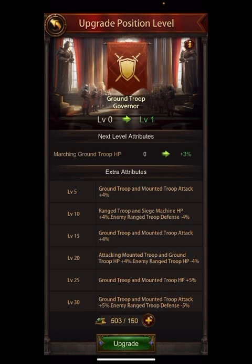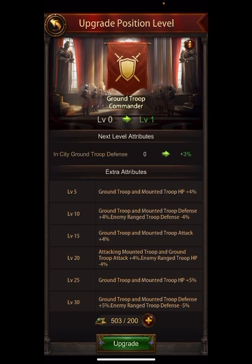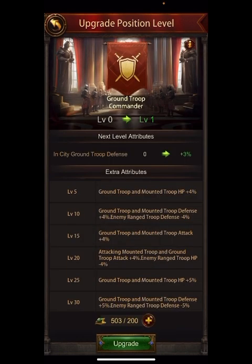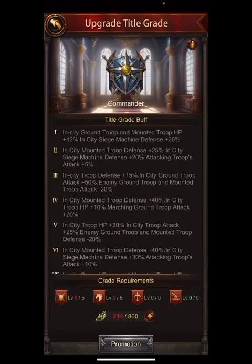I'm inclined to benefit more by upgrading the commander position first. At level five it gives ground troop and mounted troop attack, while the marching option gives marching ground troop HP. The horse gives marching mounted troop defense plus ground and mounted troop HP 4%. On commander, I get in-city ground troop defense or ground and mounted troop HP 4% — I like that better. In-city ground troop mounted troop HP plus siege machine defense outweighs marching ground troop attack because that's actually a few useful things combined.